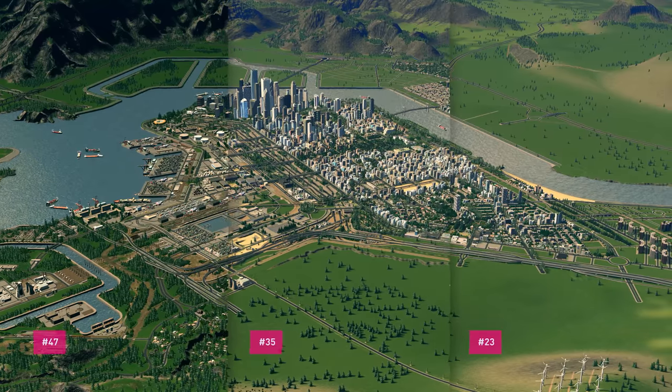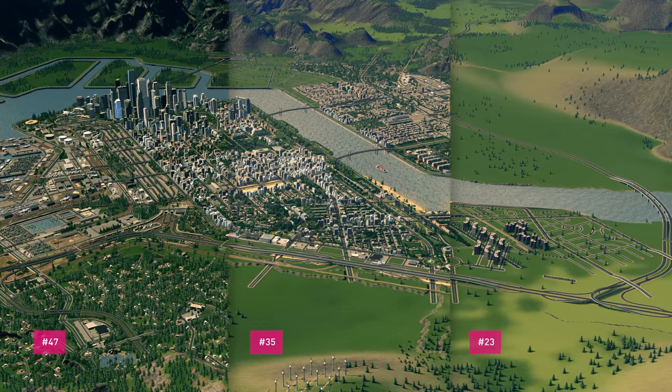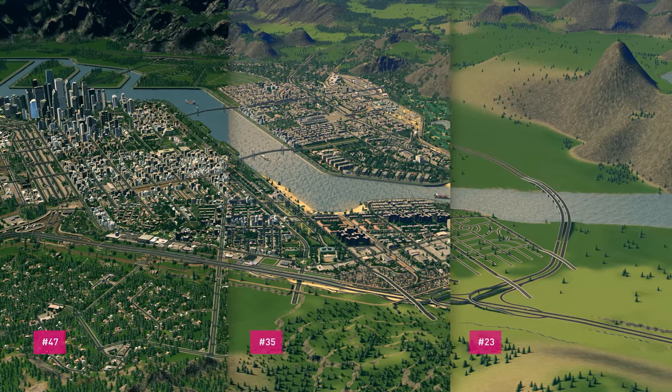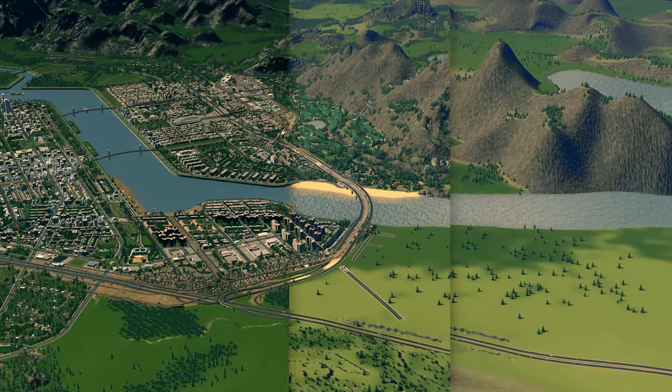I specifically picked episode 35 because we hadn't applied the 4K theme at that point, so you can see the different shades of colors as we pan through the city. Even from episode 23, it feels like it has fewer trees.